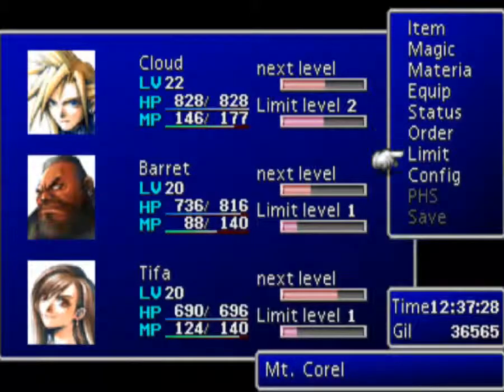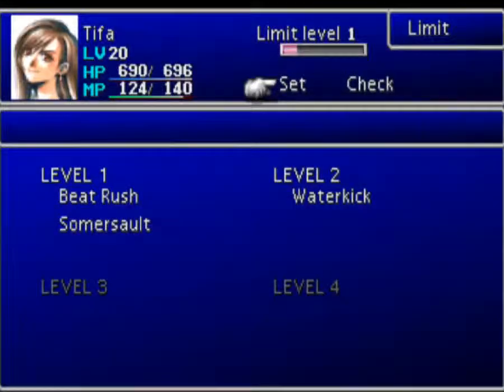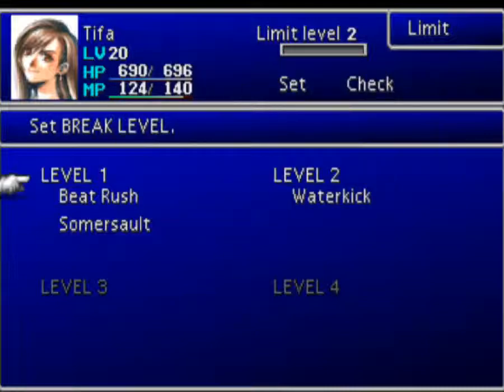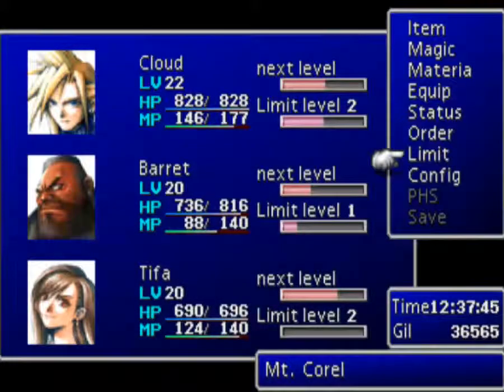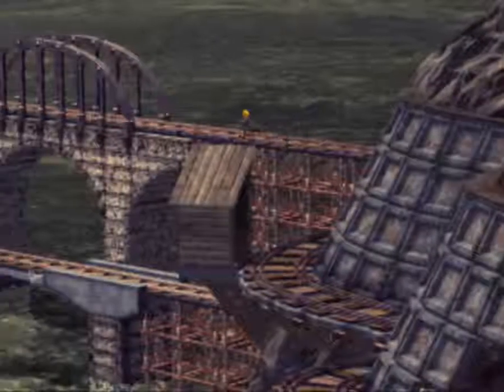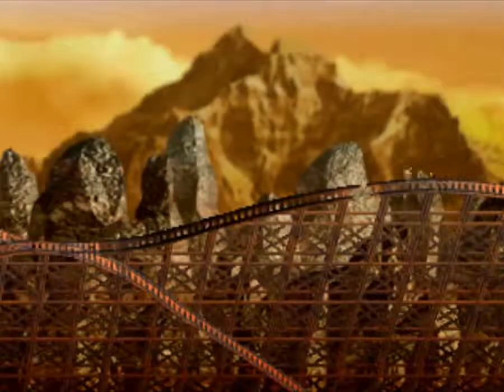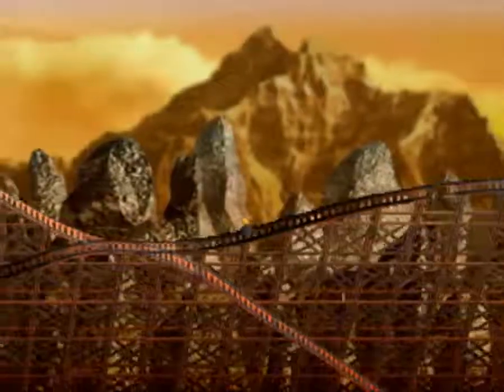I want to set Tifa's limit here before I run into another battle. In order to do that — I don't think I've ever shown this — Select, Set, Limit 2, and it will reduce your limit gauge to 0, and now we're set on the new one. You can also use Check to see what each of these do. Tifa's limit is kind of different from other characters' limits — once she gets her limit again I'll show off what I mean by that. And in that battle I learned Grenade Bomb, which is Barret's level 2 limit! Within 2 battles of each other — I love it!